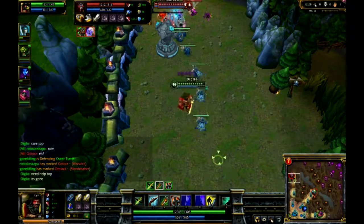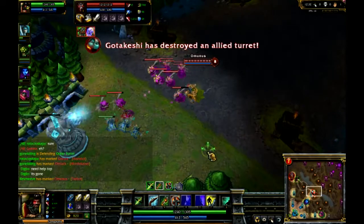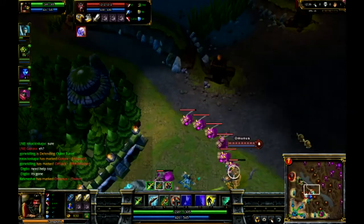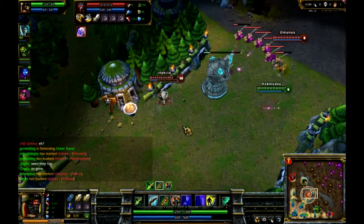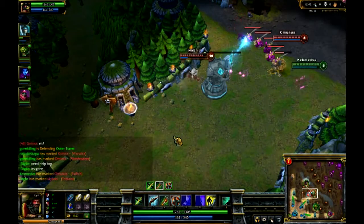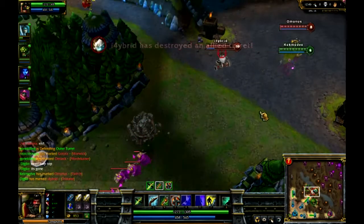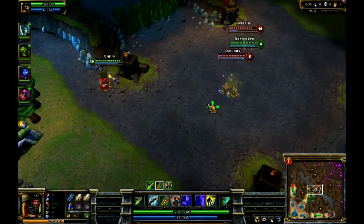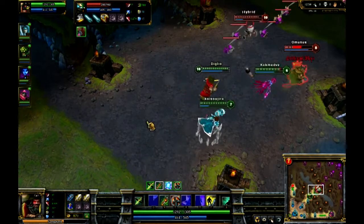The stats that the runes increase range from cooldown reduction, mana regen, health regen, health, mana, critical strike — like your crit percent or your crit damage. Runes make it so you can customize your champion however you want, so they're different for every champion in the game.